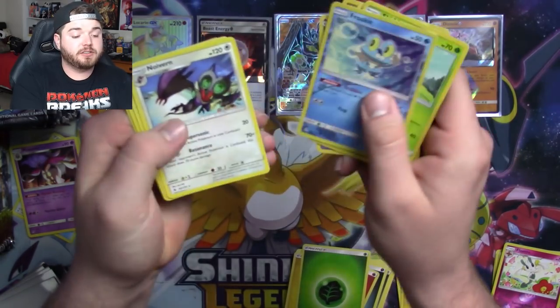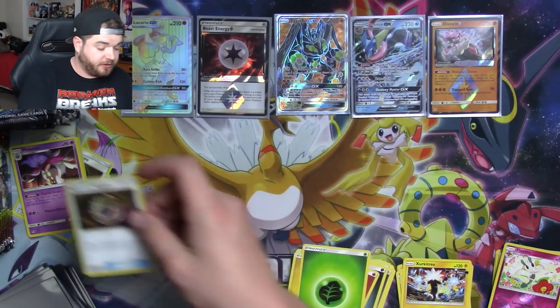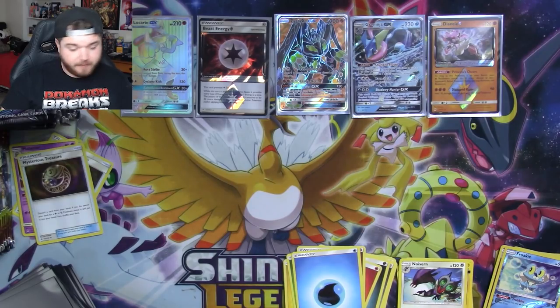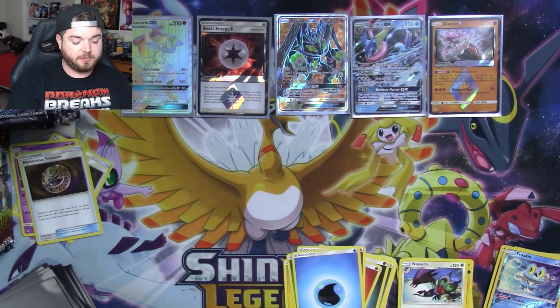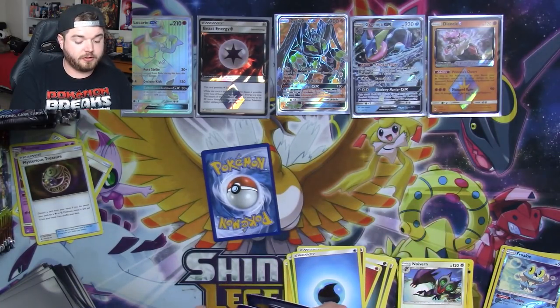Off to the races. There's a Froakie — is it a good one? I don't think it is. There's a Mysterious Treasure. And the Froakie is the 50 HP one, so no — not the one you want. You do not want a Froakie with 50 HP. I think there's one with 70, but it might just be 60. Those are the ones you want.